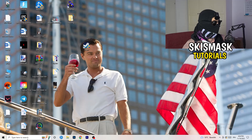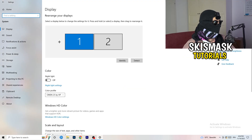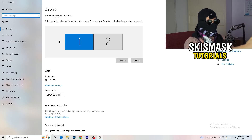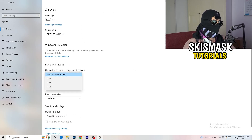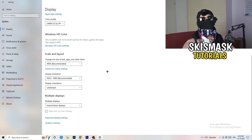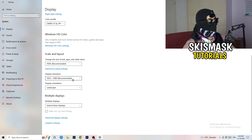Open Settings again, go to System, and identify your main monitor — the one you play games on. Scroll down to Scale and Layout. Change the size of text and apps to 100% as recommended. The display resolution is really important: it should match your in-game resolution. If you're playing at 1920x1080 in-game, set your monitor's display resolution to match, or adjust your in-game resolution to match your monitor.